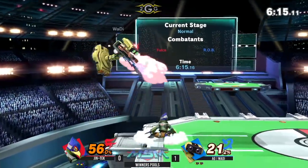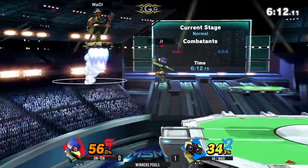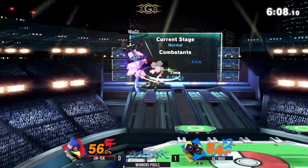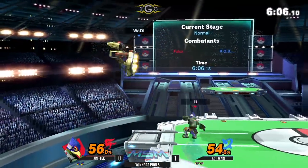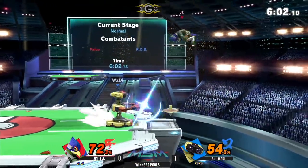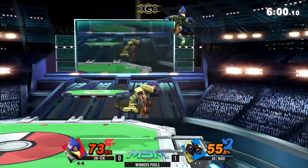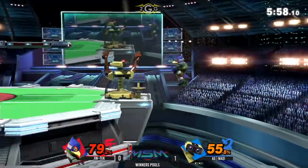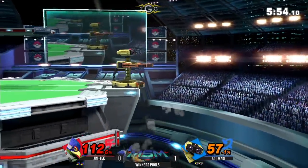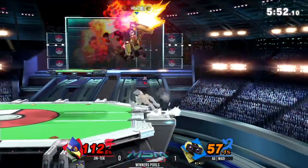Nice up tilt, right into the air — pretty standard stuff, nice and reliable combo. Barely whiffing that forward air. Wadi's just having fun with his recovery now. That air dodge could have gotten him into a lot of trouble. The grab tech — really hard to do in this game, by the way; you have to be incredibly precise. Look at those lasers putting in the work. I like the Phantasm being able to avoid that top — nicely done.